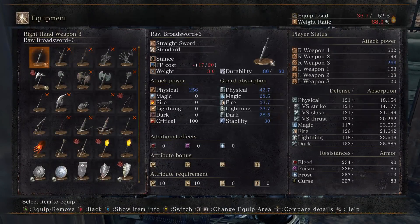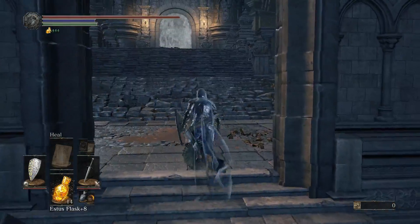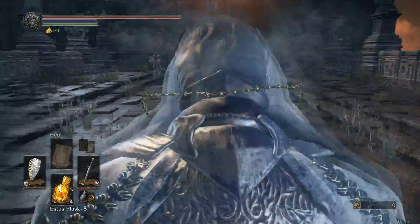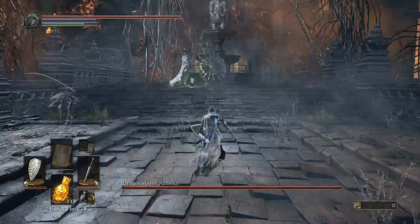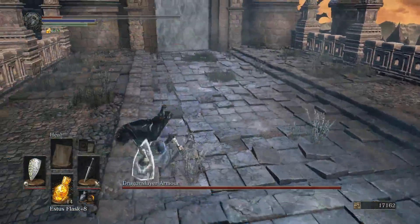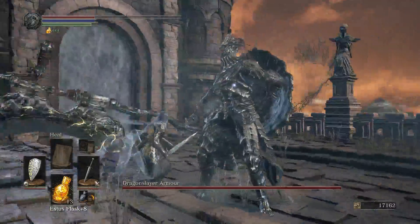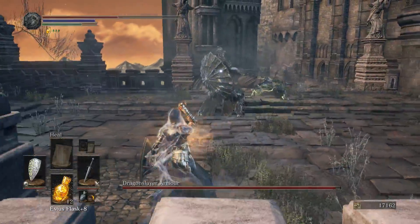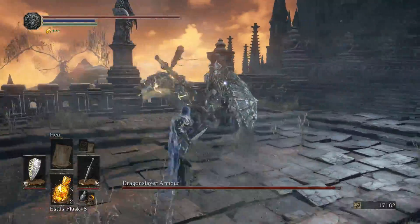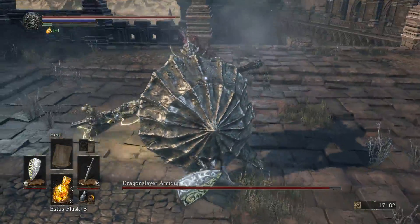I wonder if he's lightning resistant because he has a lightning weapon — that might be why he's not taking that much damage. We're hitting him for 120 each, which feels kind of weak. I think we're only hitting him for physical damage — that might be the problem. Let's try giving him a thwack with our other sword to see if it makes any difference. It's the same damage, but it's a faster moveset, so maybe that says something. This is only a plus two weapon, so he probably does have lightning resistance.